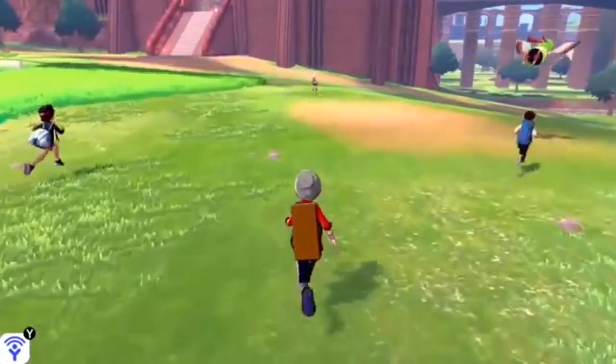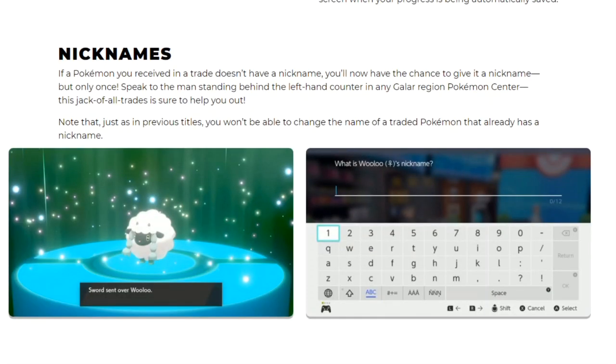Now for nicknames. If a Pokemon you receive in a trade doesn't have a nickname, you now have a chance to give it one — but only once. So if you wonder trade or surprise trade a Pokemon and you get a Wooloo and want to name it Boo Boo, you can do that. Speak to the man standing in the left-hand corner of any Galar region Pokemon Center and he'll help you out with nicknames.